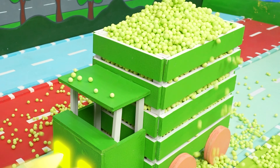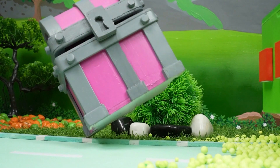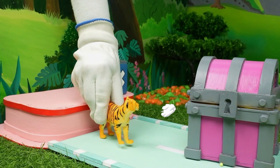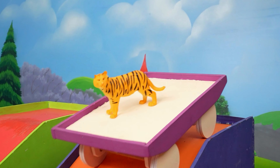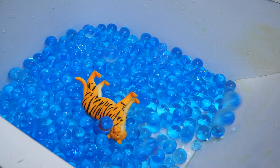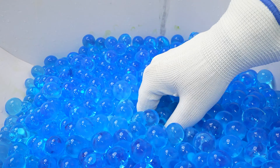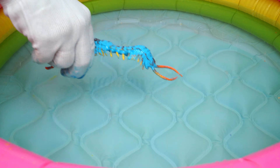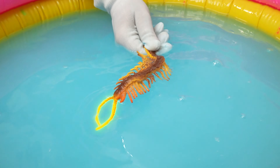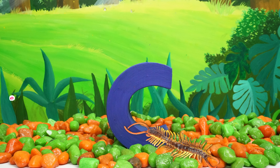Green balls on the green truck! I also want the treasure box. Here it is, it's awesome! Let's take the gem. It falls into blue Orbeez — the blue Orbeez looks amazing! Let's wash this creature. A centipede! C for centipede, yay!